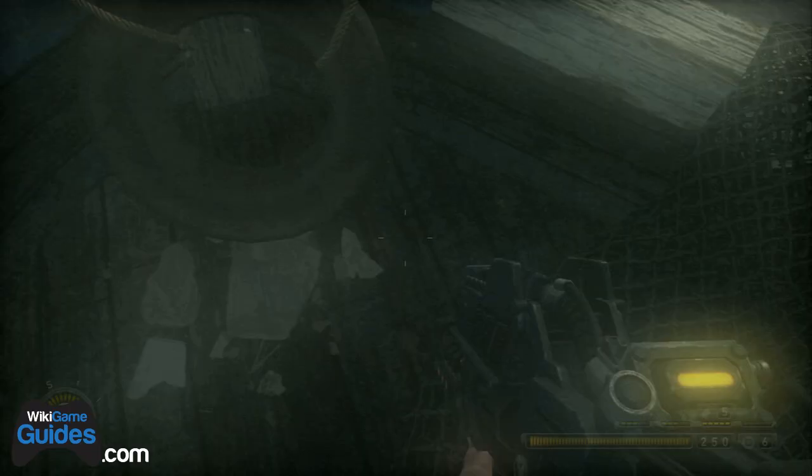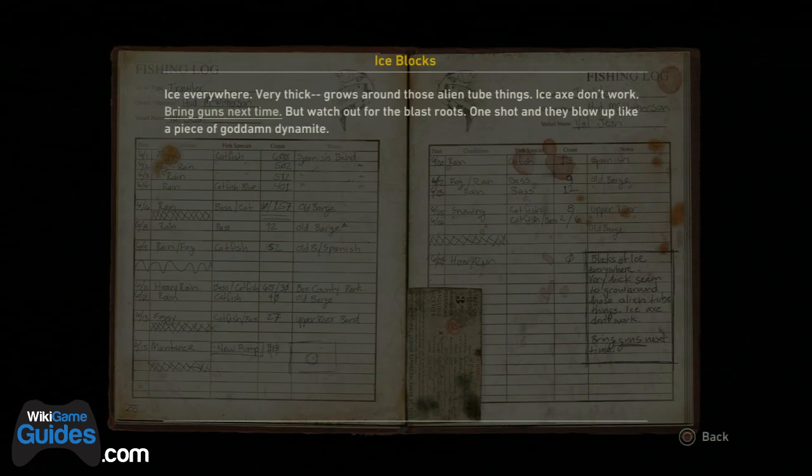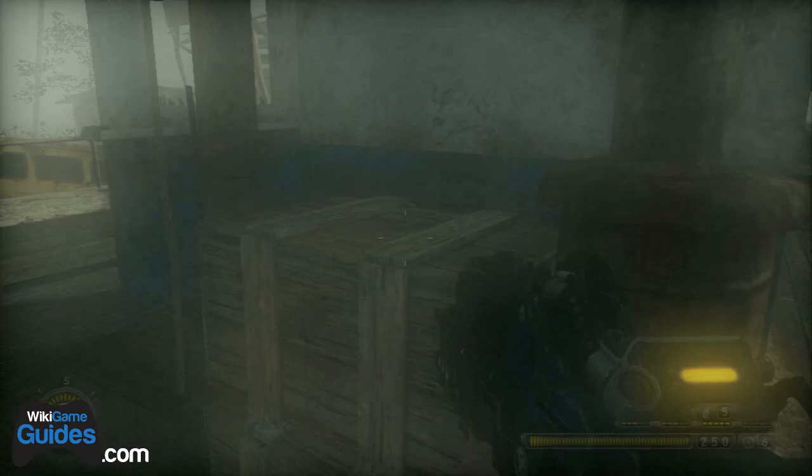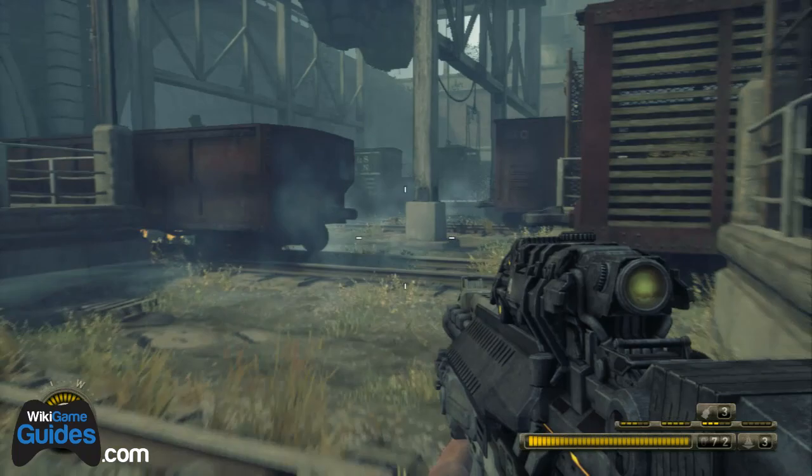On Chapter 5 there are two journals total: one text journal and one Malikov journal. The first one is just a couple of steps forward from where you start the level — very easy to find. The second one is right behind the health packs.